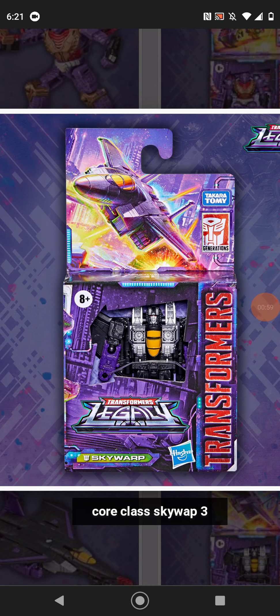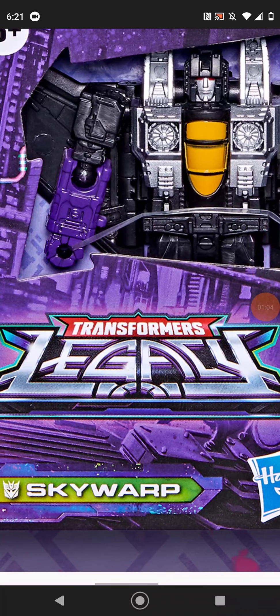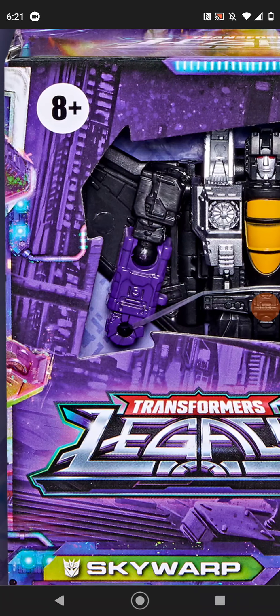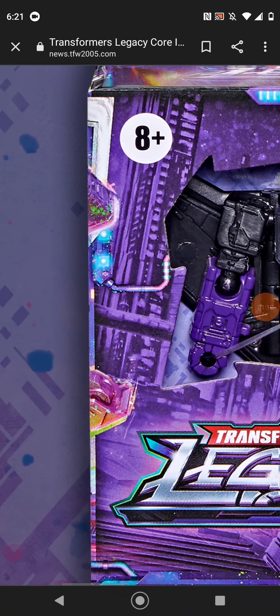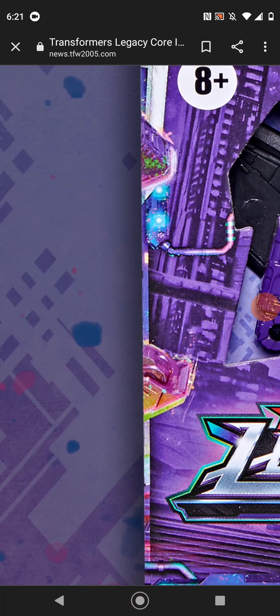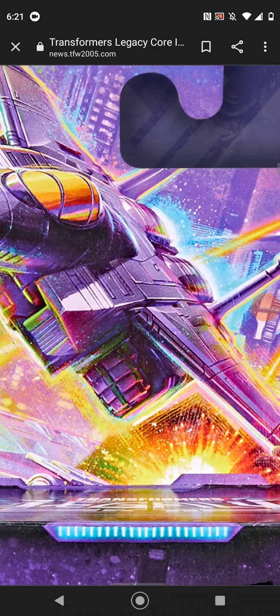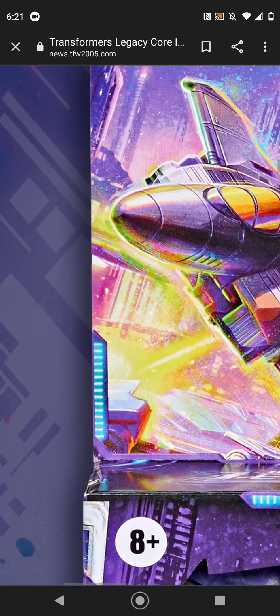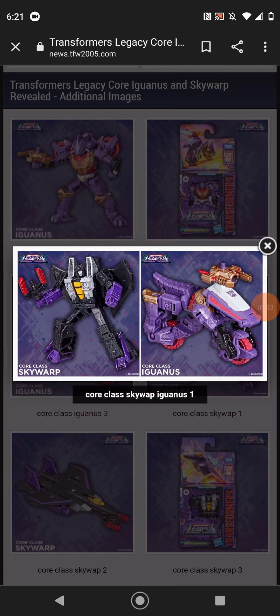Here we have the packaging. You can see Skywarp inside of there — Transformers Legacy — that kind of looks photoshopped. You can see the possible side picture of Skywarp, and Skywarp's getting shot at. A Null Ray would've been a good use for that scene.